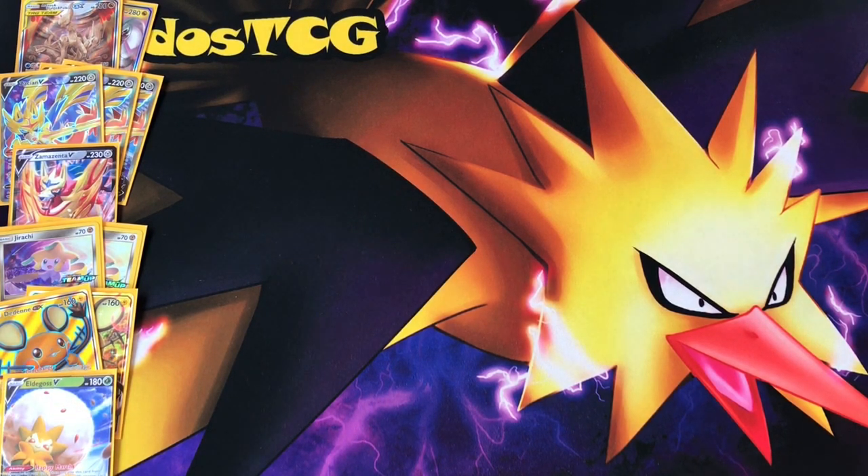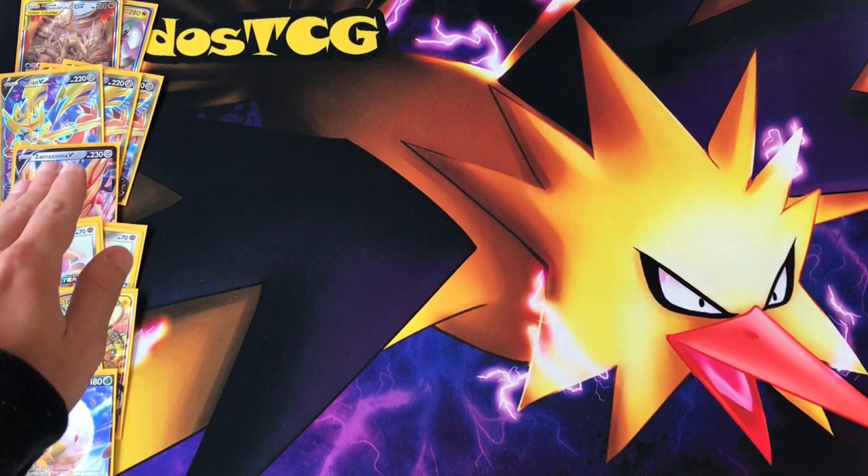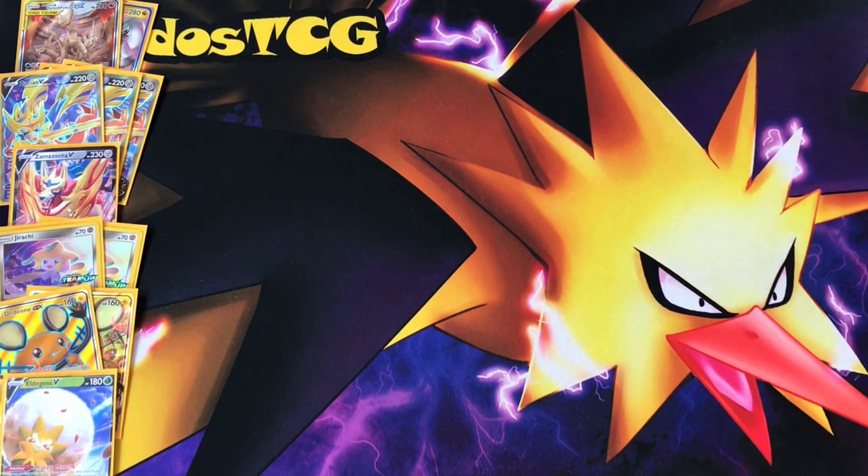Moving forward, let's talk about the supporters. These Pokémon make sure we have consistency, and these are the attackers. Zacian V, our top dog, can one-shot tag teams and two-shot VMAXes, or maybe one-shot regular Vs if they can't VMAX for some reason. And Zamazenta V — don't underestimate this card. It can discard special energies with its attack, and in combination with our Crushing Hammers, the opponent will be struggling, presumably, if the coin flips go well.